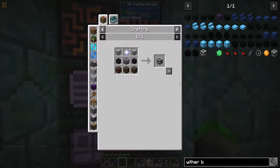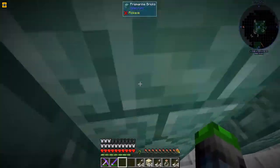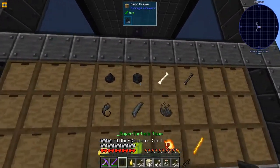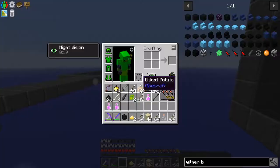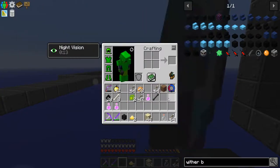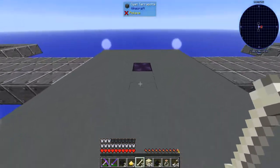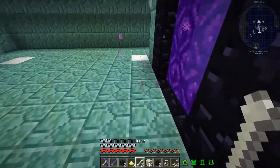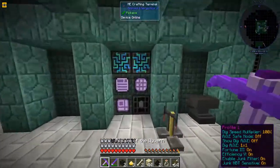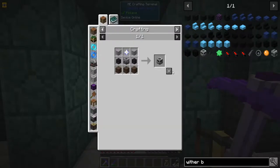I need the skulls from the void dimension. Now if we look here our farm has been cracking. I'm getting items — I shouldn't be getting items when I walk in here, these should be getting thrown away. Okay, we'll just throw those in there. Now, wither builder — I don't know how this works but we're gonna need a power cell.